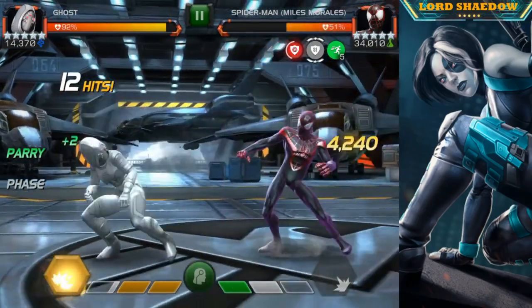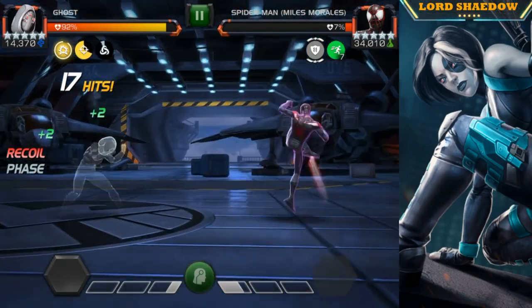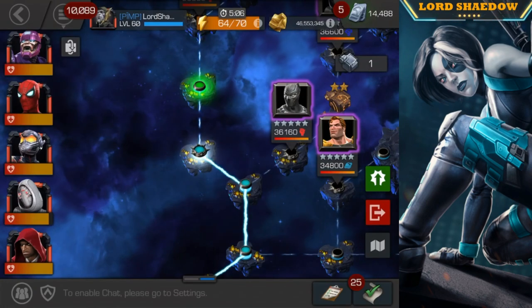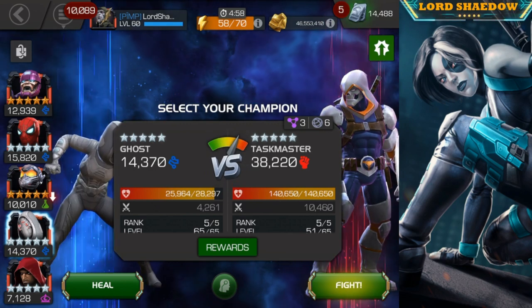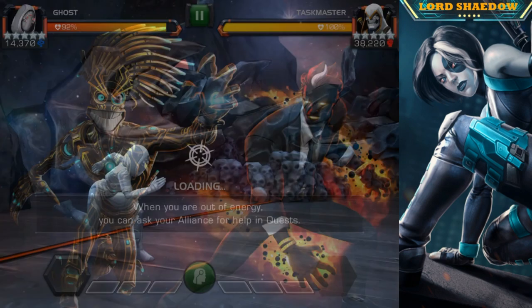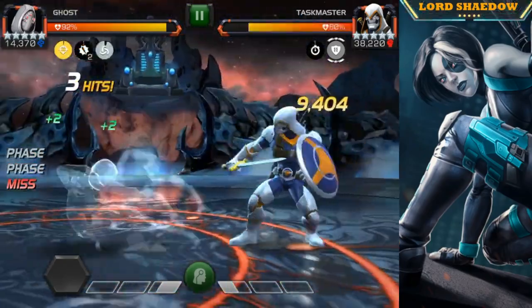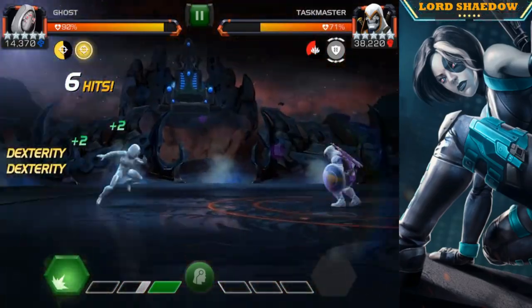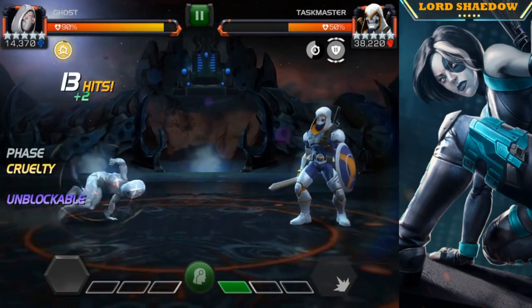So if you have a Sentinel, even as a four-star, I recommend bringing him. Composite Construction means all tech champions in this fight are immune to ability accuracy modification. That comes into play when you fight someone like Magneto or Domino. Normally you'd have a bad day fighting Ghost against Magneto because your phasing is unreliable when magnetized, but thanks to this global you don't have to worry about that. Stark Spider-Man benefits the same way against Domino.